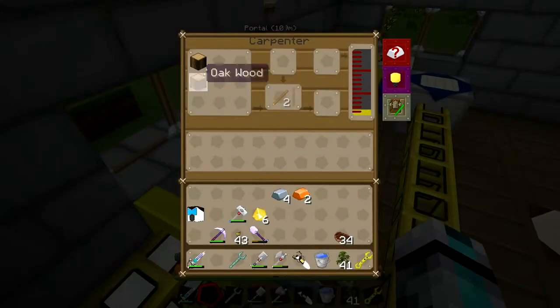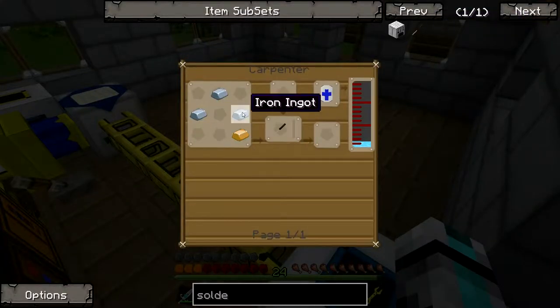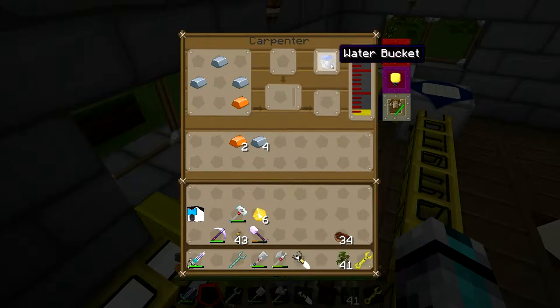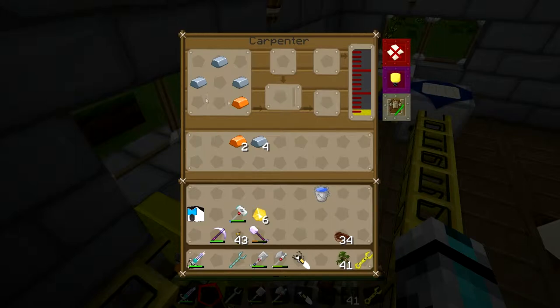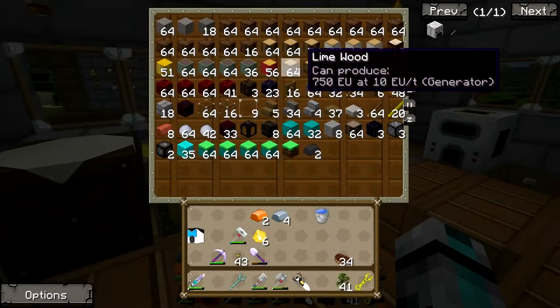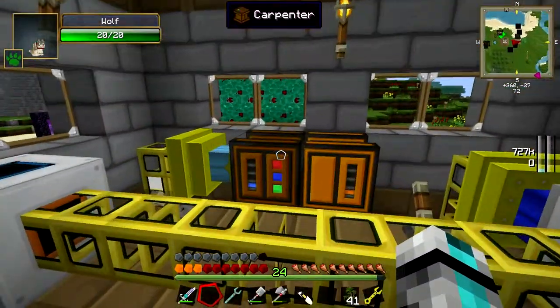I'm pretty sure it was like this - I definitely have it wrong. This one goes there, it was there, that's right. Oh, there's seed oil in here. How am I gonna get that out? Let's throw some wood in there and try to make some of those - whoa, I did not mean to jump that high.